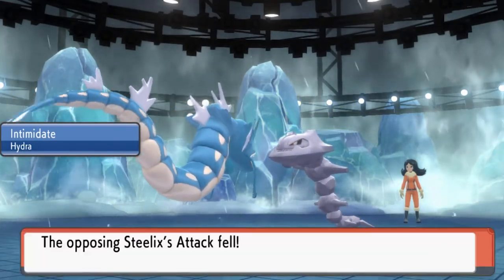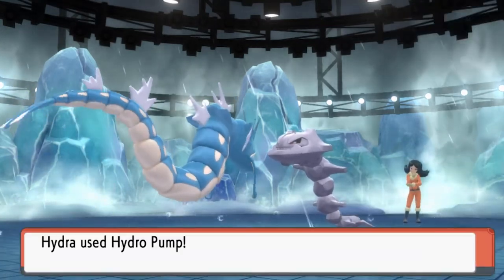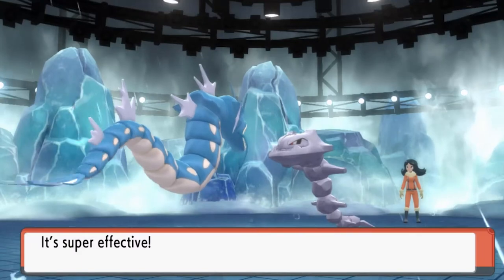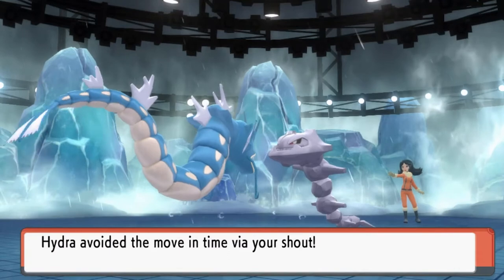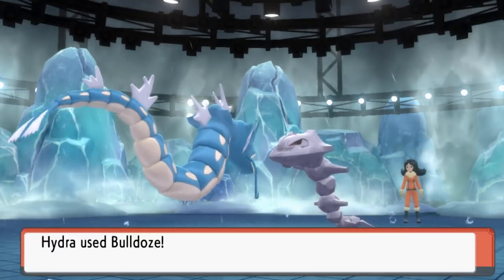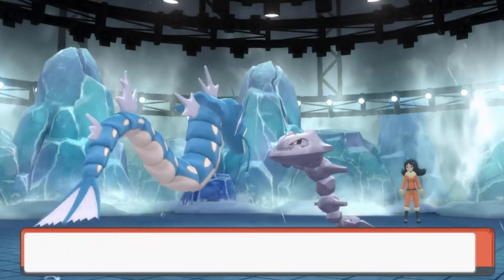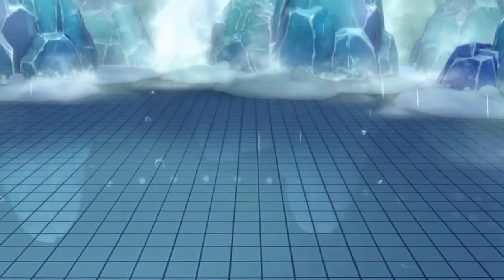There's a little bit of Drizzle so we are powered up and ready to destroy everything. Steelix's attack has fallen, so let's go straight for a Hydro Pump. Eventually I'm gonna have to switch Hydro Pump for Surf because the accuracy is pretty bad. That Sturdy ability just saves it — Screech doesn't work on us, so let's finish it off with Bulldoze.